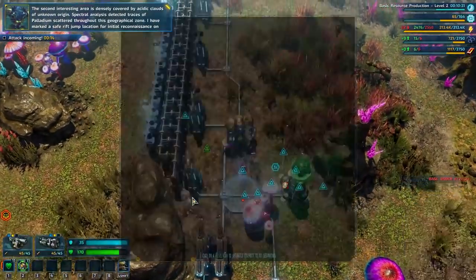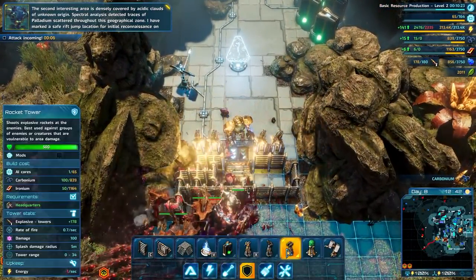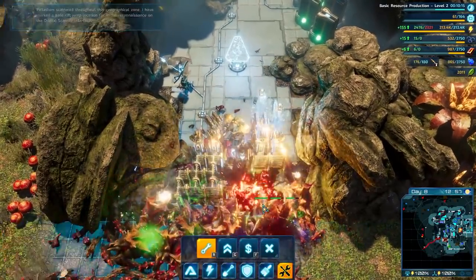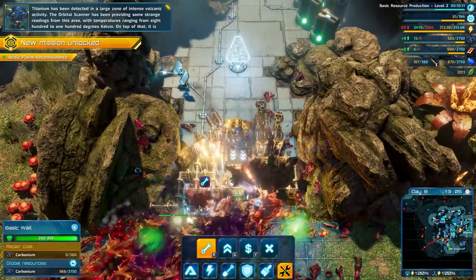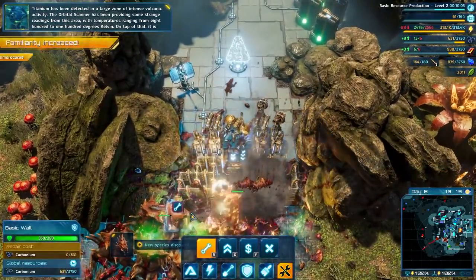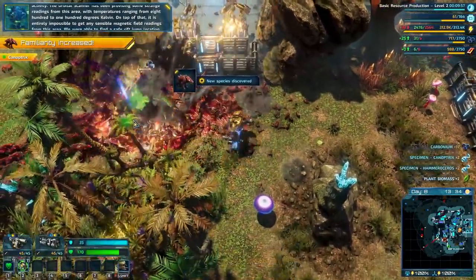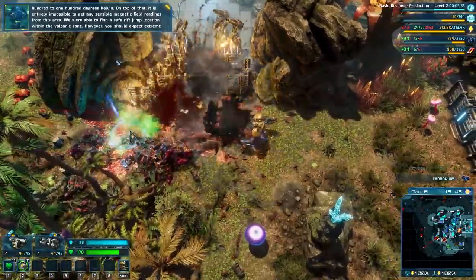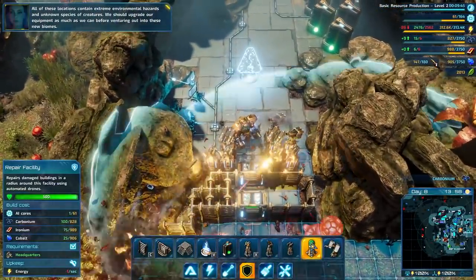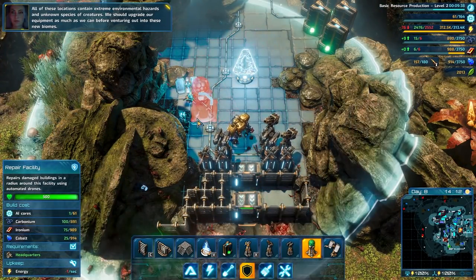The second interesting area is densely covered by acidic clouds of unknown origin - spectral analysis detected traces of palladium scattered throughout this geographical zone. I've marked a safe rift jump location for initial reconnaissance. This third area has been detected in a large zone of intense volcanic activity, with temperatures ranging from 800 to 1000 Kelvin. It is entirely impossible to get sensible magnetic field readings from this area. We were able to find a safe rift jump location within the volcanic zone, however you should expect extreme environmental conditions. All of these locations contain extreme environmental hazards and unknown species - we should upgrade our equipment as much as we can before venturing into these new biomes.